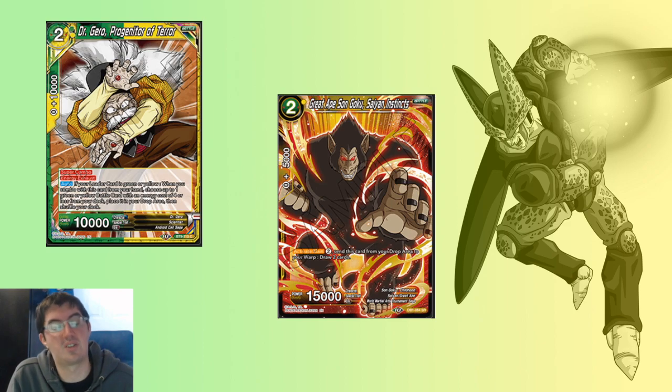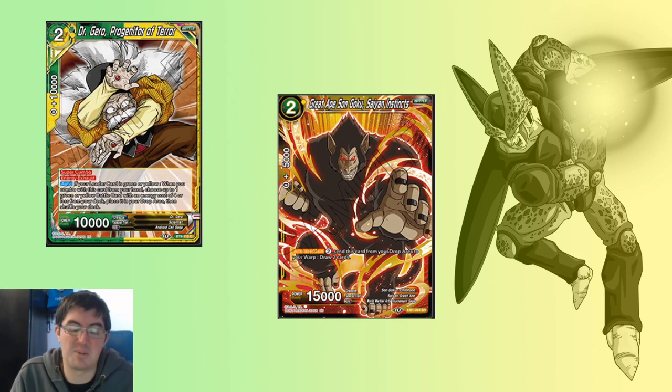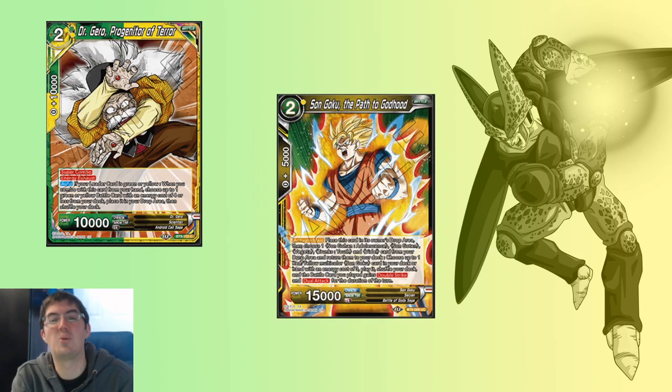You combo defensively on your turn, you untap, you pay two, you warp this card, you draw two. It's obviously not going to get much better than that — nine times out of ten, this is what you're going to do. But there are some other really cool things you can do with it, even at the casual level. Son Goku, Path to Godhood, to get the turn two Dawn of Divinity, is a pretty cool play — a lot of pressure turn two.